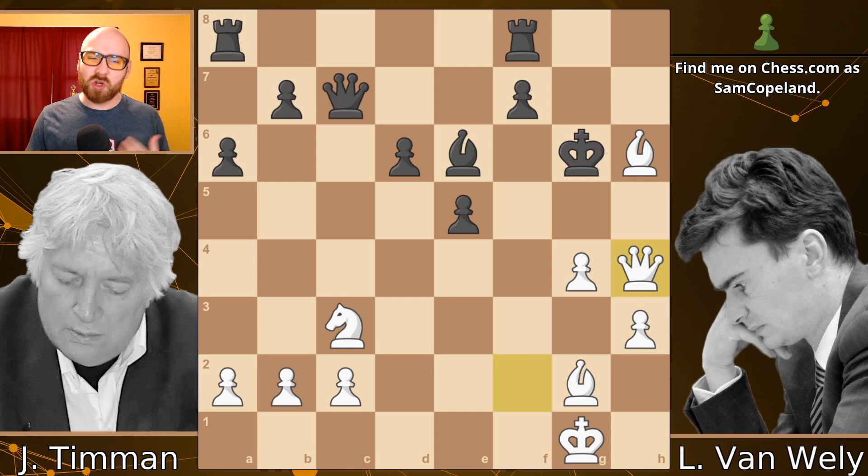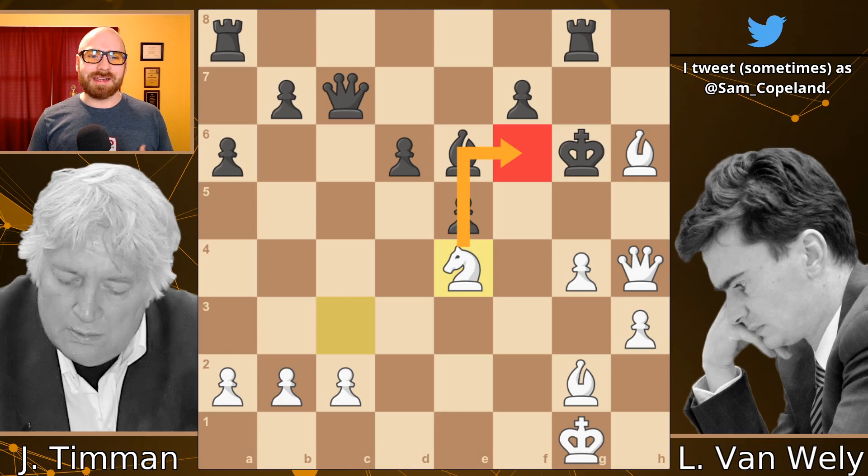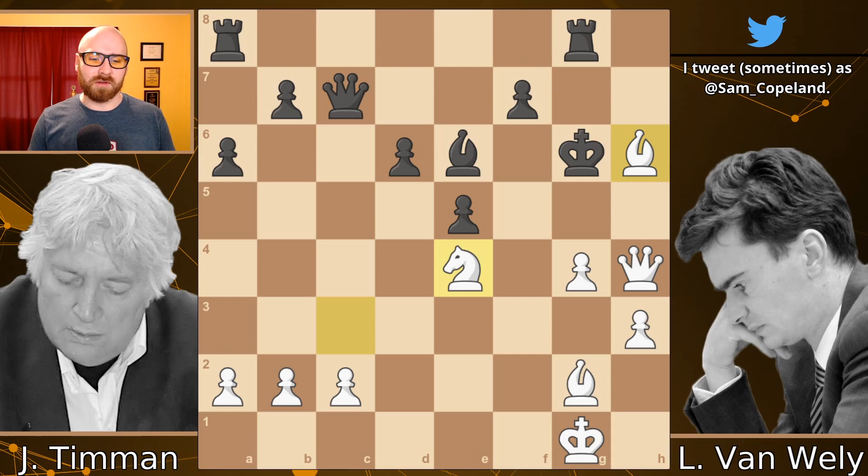Why did black resign? It certainly seems like there could be some defensive tries. The big threat for white is simply queen to g5 then queen to g7 checkmate — already very hard to defend against that. But we also have ideas of queen h5 check. After, for example, rook to g8, which seems the most sensible (partially because after queen h5 check king back, you could lose a whole rook in many variations, and this would defend the g7 square), the really strong move is knight to e4. This brings the knight in and controls the f6 square, and now there's no good way to defend against queen h5 check — the king can't go one way, it's going to have to go the other, and then bishop discoveries are simply lethal. Faced with this crushing set of threats, van Wely resigned.